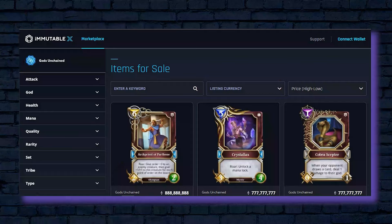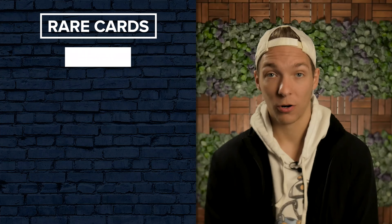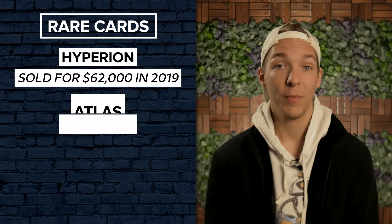Every time you buy or win a pack of cards, there's a chance that you might find a very rare card within that pack. These cards can then be sold on the Gods Unchained Open Marketplace. If you do manage to find super rare cards, your potential earnings can increase drastically. One of the game's rarest cards, Hyperion, sold for $62,000 in 2019, and in 2020, a Mythic Atlas card sold at auction for $31,000.